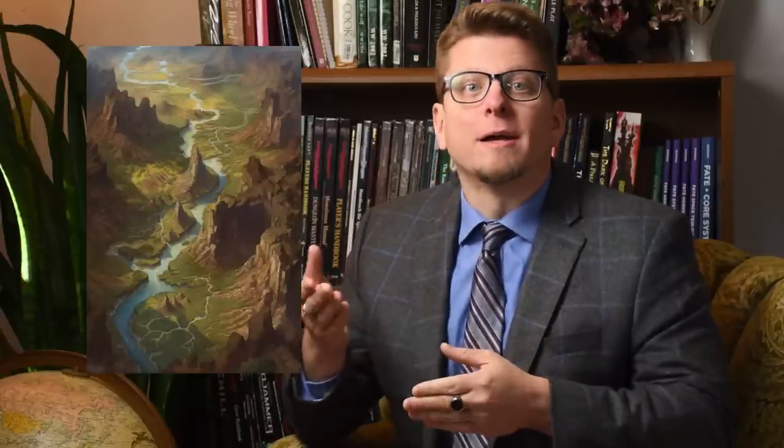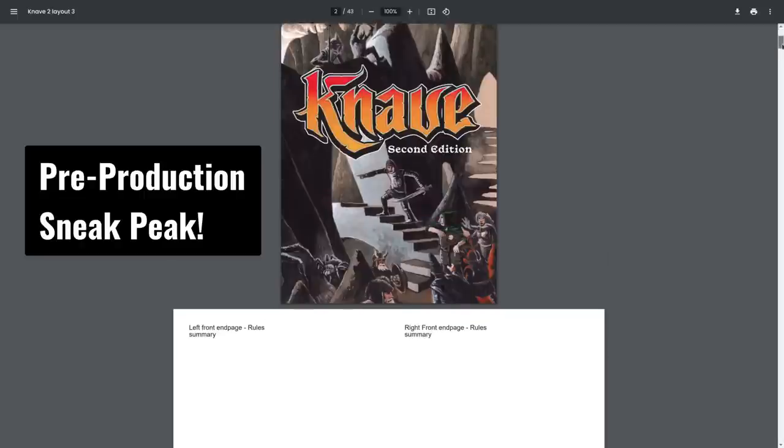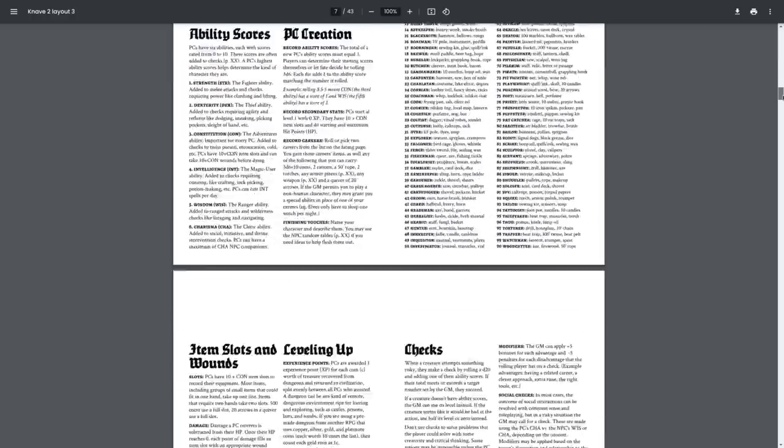Good evening Dungeon Masters, I'm Baron DeRopp. How much time does it take to prepare an entire adventuring campaign area, complete with a town, outlying settlements, a bit of political intrigue among factions, a sizable dungeon filled with monsters and magic items, as well as encounters for all of the surrounding wilderness? Last weekend I did it in just 12 hours, and with the help of the worldbuilding tools and random tables in Ben Milton's new Kickstarter Knave 2nd Edition, I'm going to show you how you can do this as well.